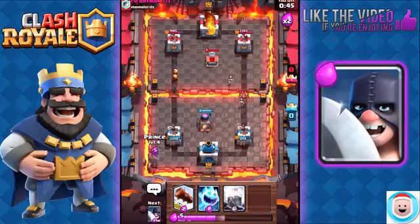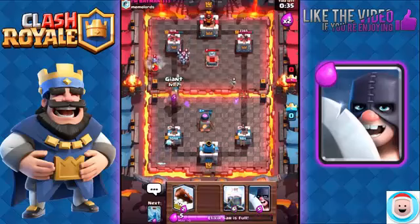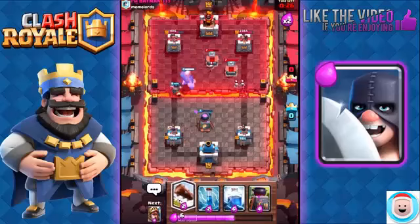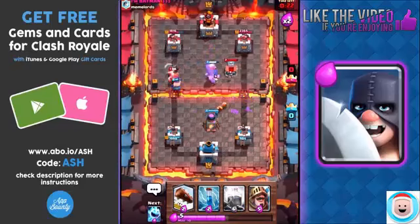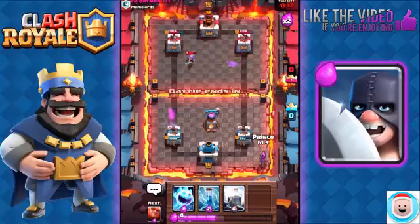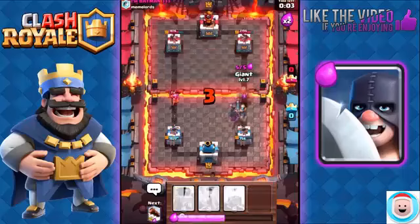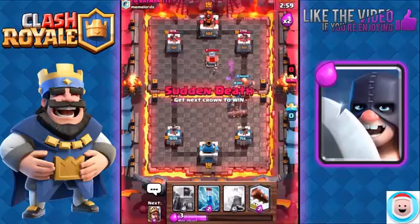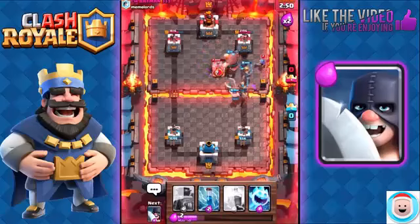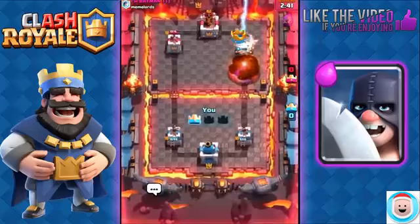He's probably going to use a Pig Push where the Hog Rider jumps over the building towards my Tower. We're going to go with Giant and Executioner, just pressure him heavily on the left. He's going to go with Miner on our Executioner — we'll use a Log to finish off the Tombstone. Now we've got a powerful push going with Executioner, Prince, and Giant. We're going to send in another Prince — two Princes! He's got the Tombstone, doesn't matter, we've got Executioner. We're going to use Lightning to finish him off. Good game, clutched.